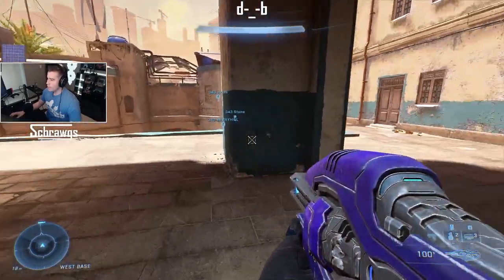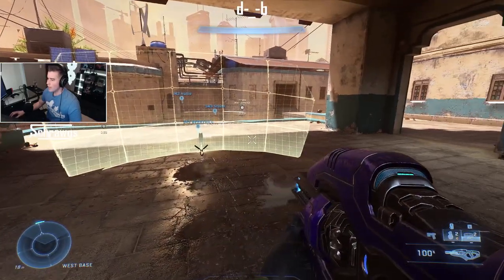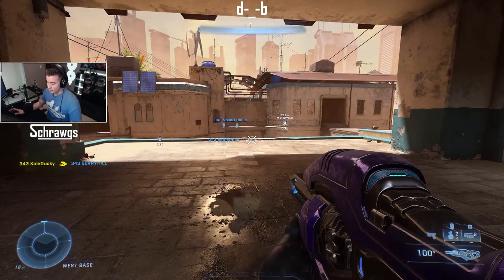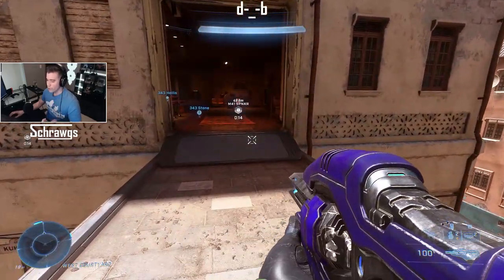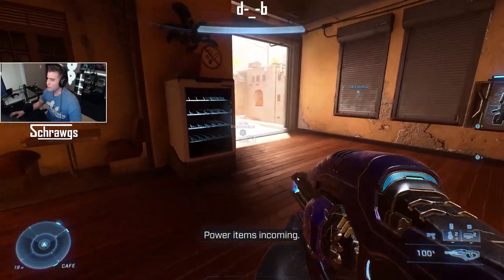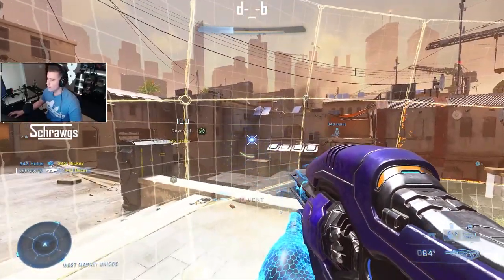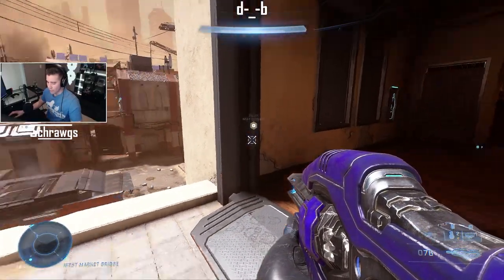The next piece of equipment is the Drop Shield. It's sort of a five-by-three grid, and each square has its own health that can be destroyed by the enemy. It only lasts about 10 seconds. You can shoot through it, but enemies can't shoot through it. However, if they hit the squares, they'll destroy them — it only takes a couple shots per square.